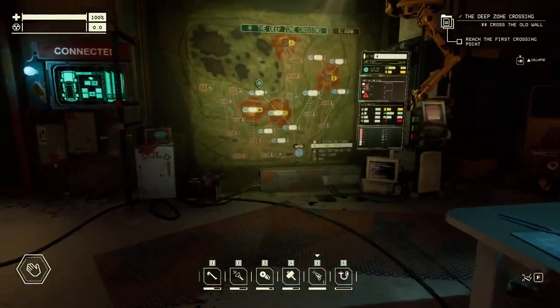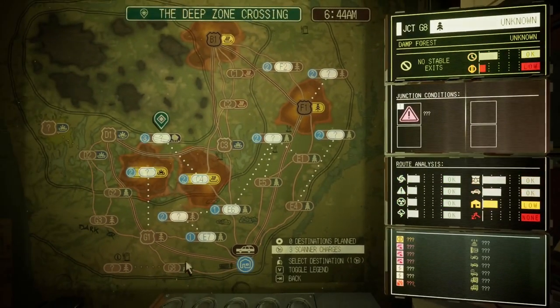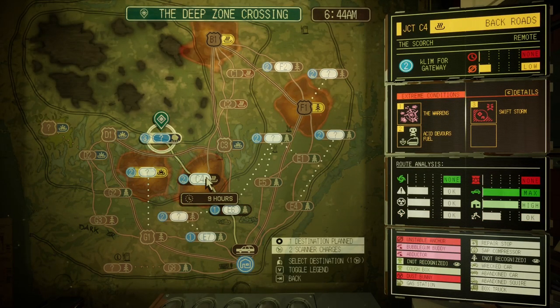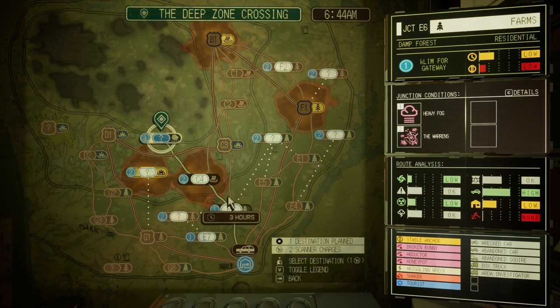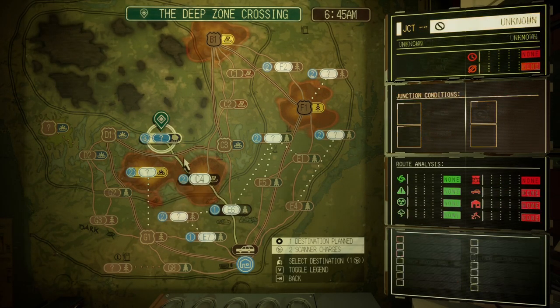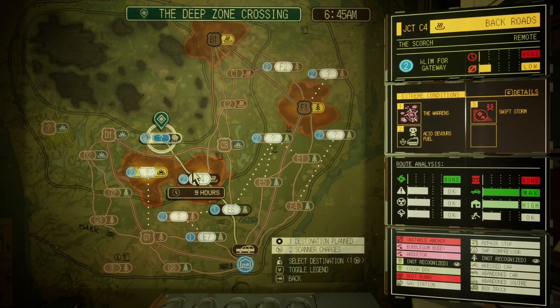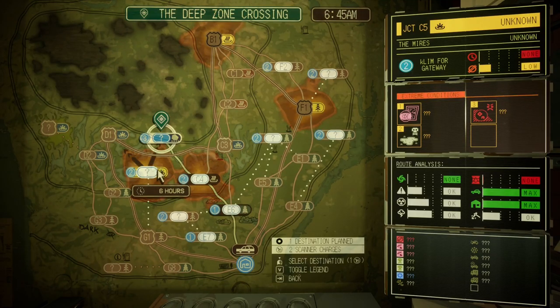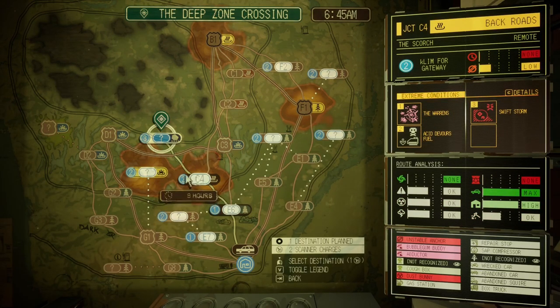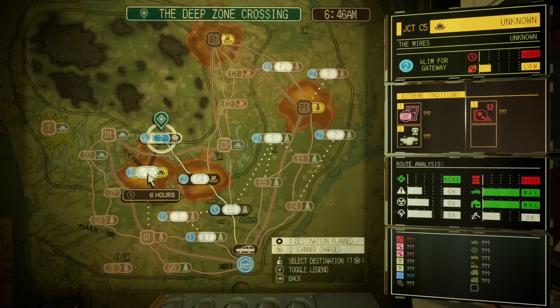I think we should just go follow the mission — that seems reasonable. It does involve going through this area. Acid devours fuel, which is fine because you can avoid the acid. It's not like it's an environmental thing. Heavy fog, warrens — lots of warrenses. Is there another route? No, you have to go here. It's putting the extreme conditions between me and where I want to go every single time. We haven't left from these places in such a long time, but it's permanently bad. Shall we unlock a new place and then go again?